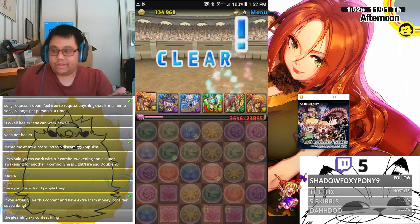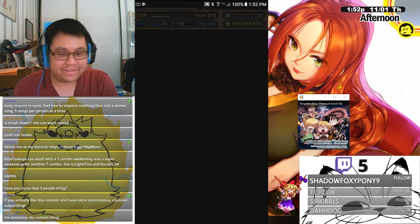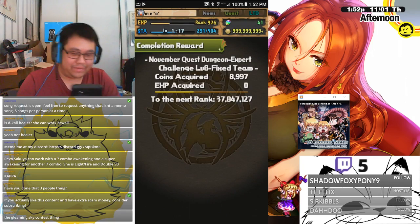And that's how you do C8. Ignore the first one because I'm bad at matching orbs right now.